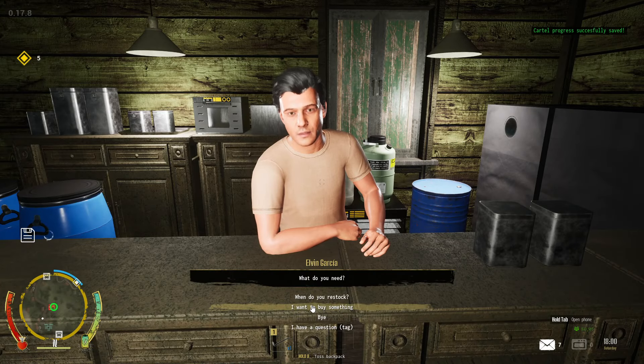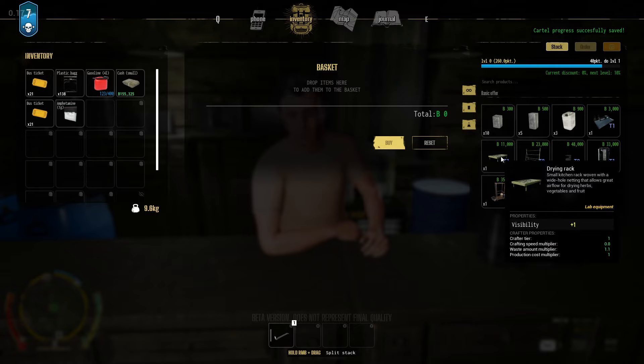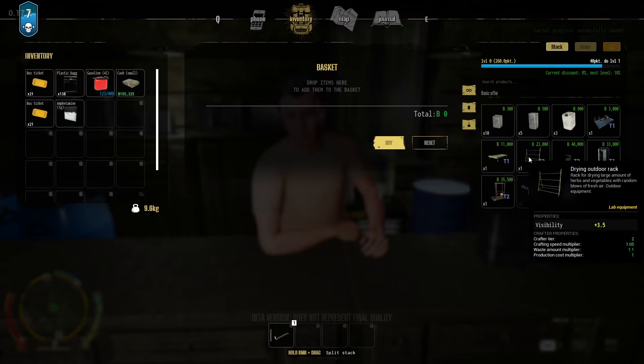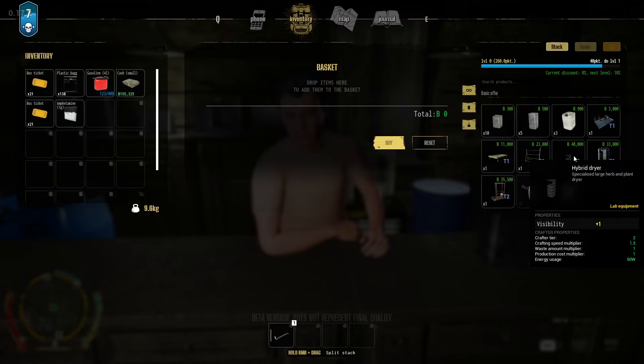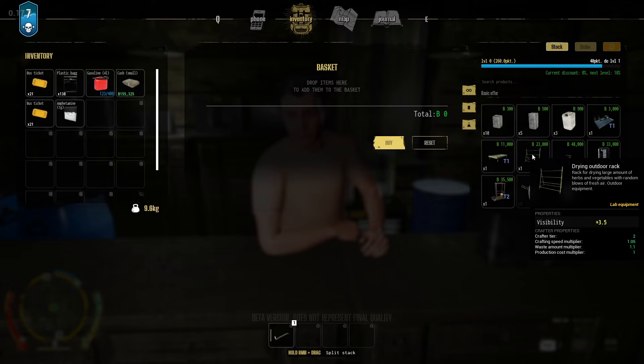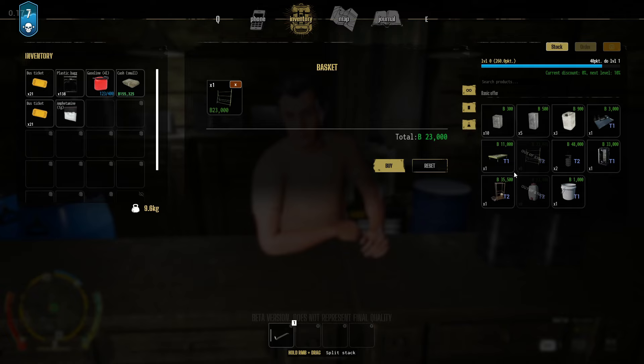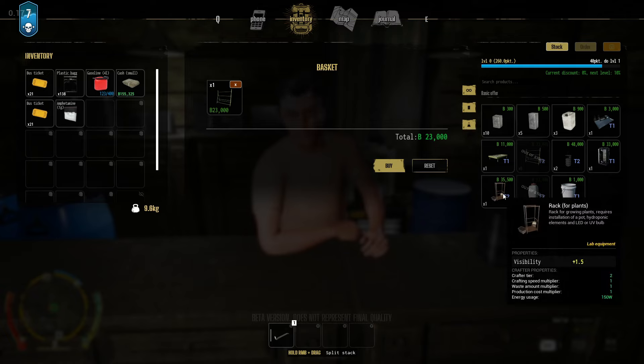At the vendor: containers, lab tray, drying rack, outdoor drying rack, hybrid dryer — wait, crafter tier, crafting speed multiplier, waste amount, production cost, energy usage. So this one uses energy so we'd get bills, whereas this one doesn't. It crafts slower but doesn't use energy, so we'll grab one of those for now. A rack for growing plants requires installation of a pot, hydroponic elements, and an LED or UV bulb.